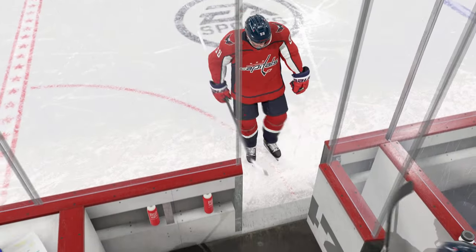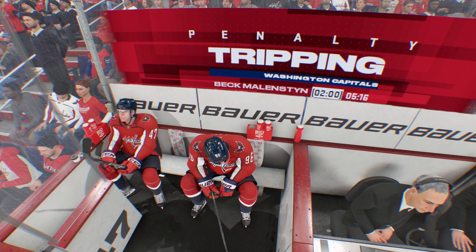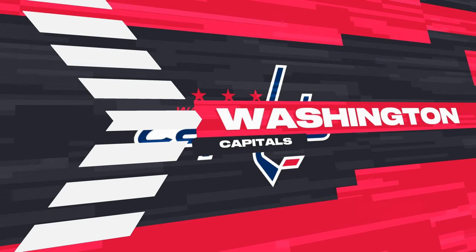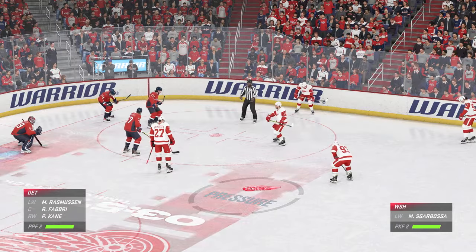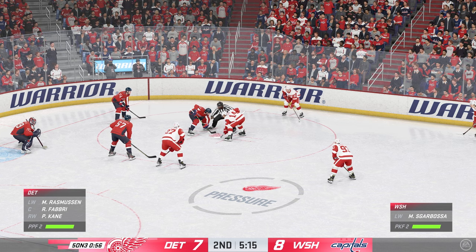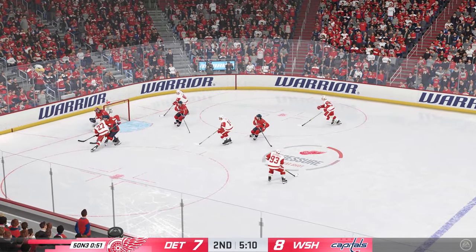Well, we know the time on ice numbers are all going to the penalty killers here, James. Because it has been an onset — a parade to the penalty box. They gotta find a way to play even strength. The Red Wings could really open things up with a five-on-three power play. Power play scored once, James, but man it has not been pretty. You gotta give a lot of credit to the PKers on the other side. But their opponent on the power play has to find a way to execute.